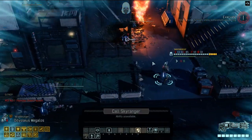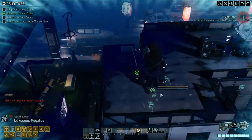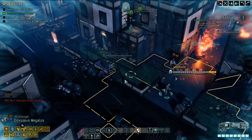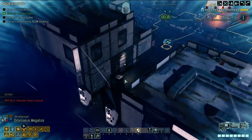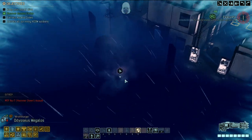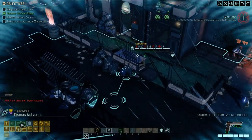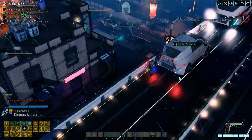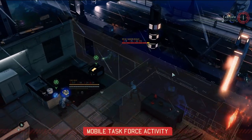Alright, alright - where is the Sky Ranger? Where are we allowed to extract? There's one turn until enemy reinforcements start arriving - and it's on the opposite side of the map. Dismas, stay here and get your quadruple overwatch ready - we're gonna start pulling people back.